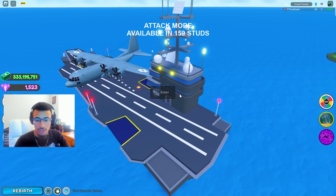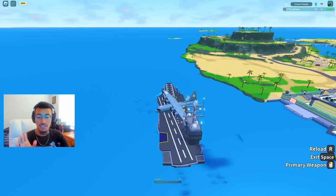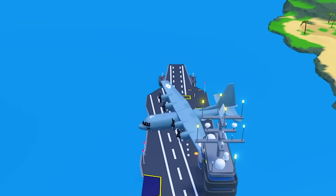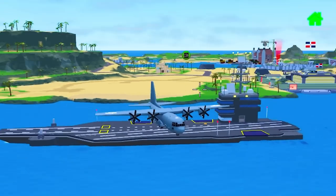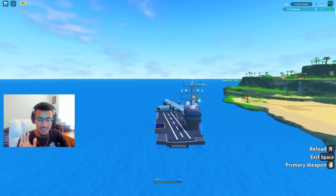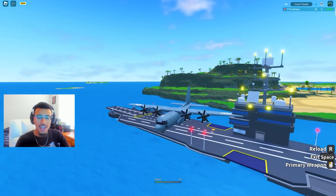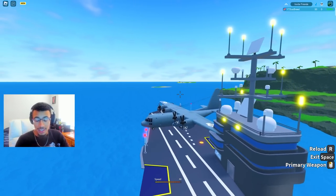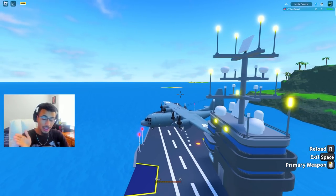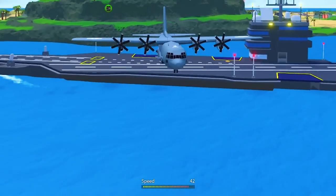We're going to try putting the AC-130 on the carrier and see what happens. It's supposed to be able to stay on there without sinking the carrier. The AC-130 is trying to move a little bit, but it's staying right there. For it to be in beta and the AC-130 staying perfectly on the carrier, that's pretty good. I love how low this carrier sits in the water too — that looks so fire.